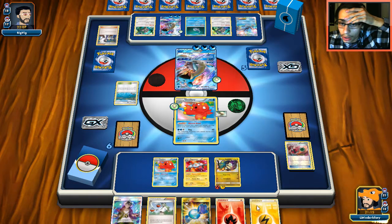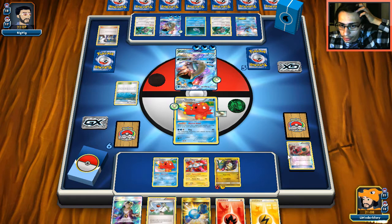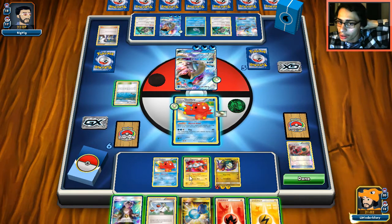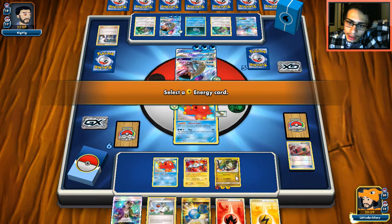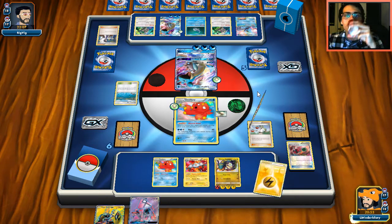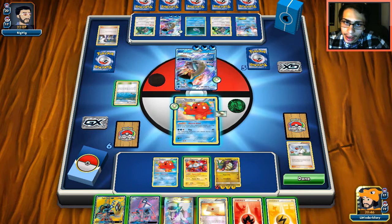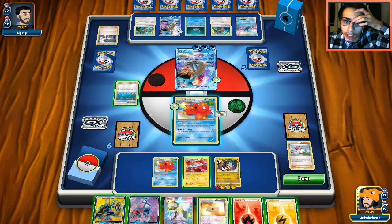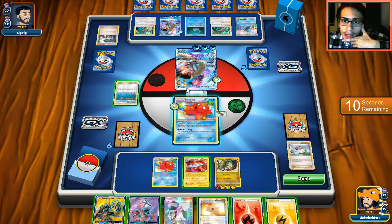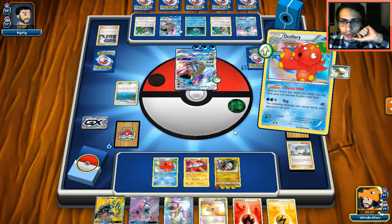We have Energy Retrieval — just one more energy and we can knock him out. We almost attached to the wrong Pokémon — that would not have been good. Let's Abyssal Hand for one hoping to hit a Rayquaza. We got a knockout! Should I keep this hand or try to find another way to attack? Maybe Koko next turn. I'd rather knock him out with Rayquaza here — I think we can pull it off.